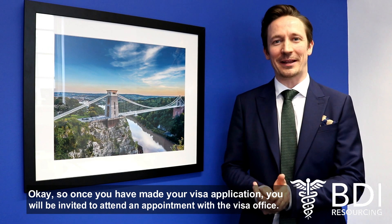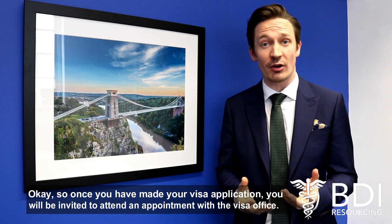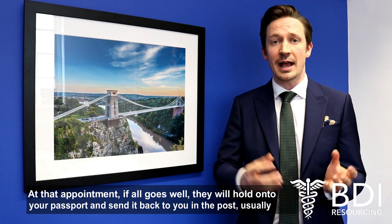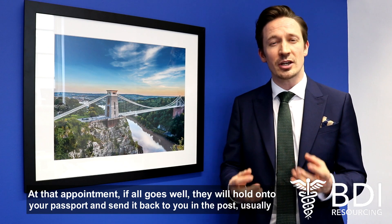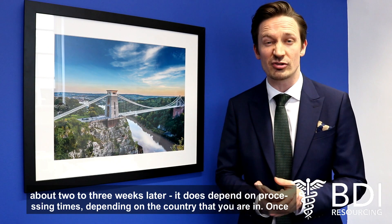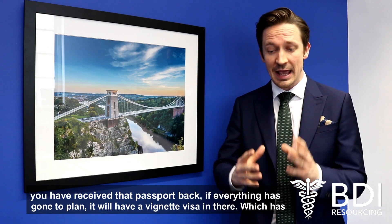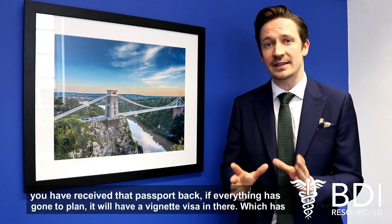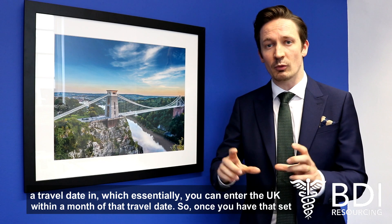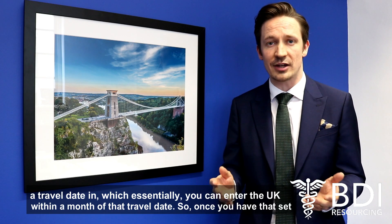Once you've made your visa application, you will be invited to attend an appointment with the visa office. At that appointment, if all goes well, they will hold onto your passport and send it back to you in the post — usually about two to three weeks later, depending on processing times and the country that you're in. Once you receive that passport back, if everything's gone to plan, it will have a Vignette visa in there with a travel date, within which you can essentially enter the UK within a month of that travel date.